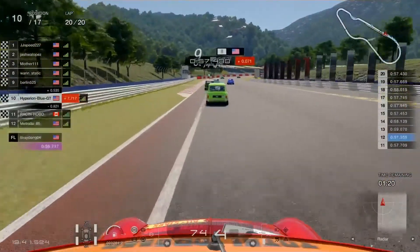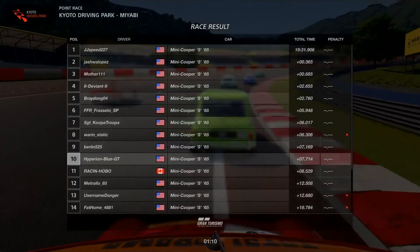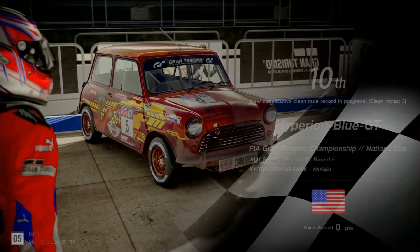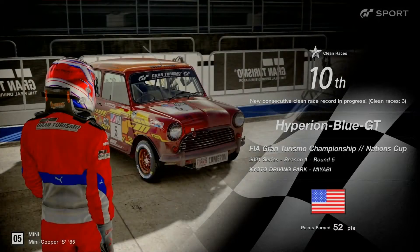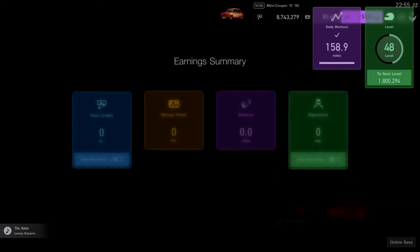JJ Speed 227 wins race five — that was a pretty exciting 20-lap race! The Total Drama livery finishes in 10th place — results to be confirmed. It was a good absolute finish, earning a third clean race. Slipstream racing on a short circuit is critically important. Let's go check the good results earnings and see how everybody did.